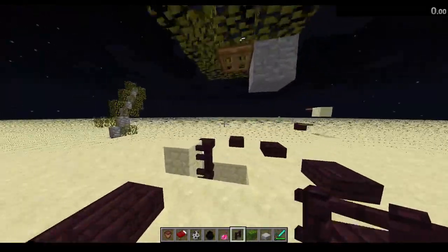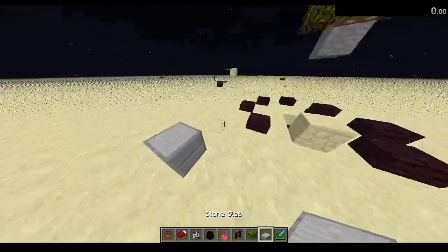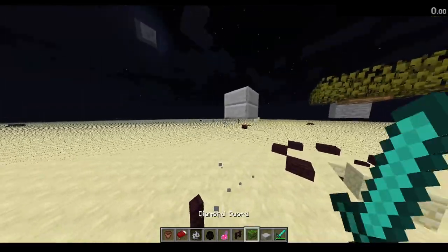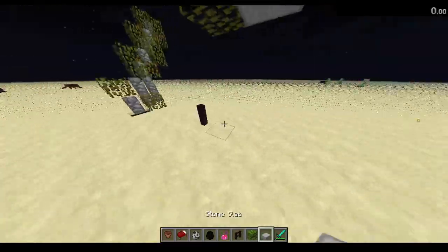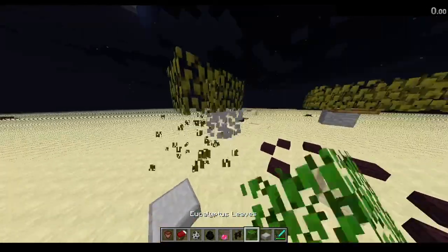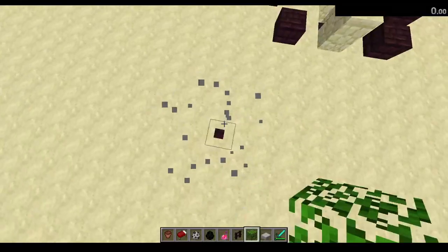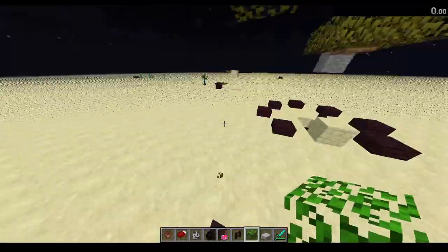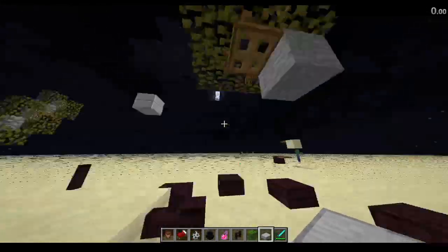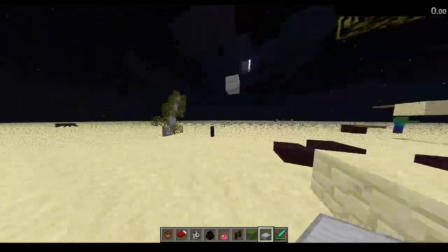I do want to ask if anyone can tell me what's happening here. In theory, this is what mobs are seeing because these are all the blocks. This is what mobs are seeing — and I don't get it. The reason this works is because of the trapdoor; I don't know why. I could tell it was working because whenever it was lowered, skeletons were just walking straight into it. I kept raising it and I was like, no way it works this high — and then it just did.